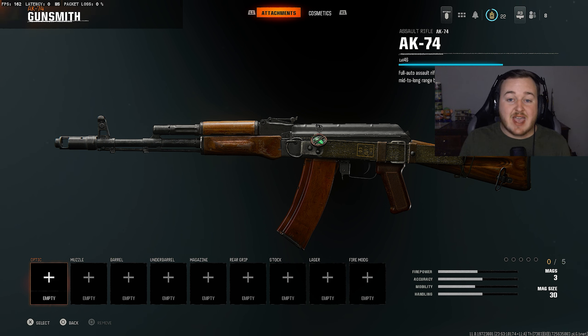Getting into weapon number two — the AK-47, aka the AK-74. In my opinion, this is the best long-range weapon in the game and the strongest weapon overall. Anything long-range in gunfights, you are definitely going to win with this class setup. Whether you play slow or aggressive, the AK-74 is definitely a strong weapon and I highly recommend giving it a try.